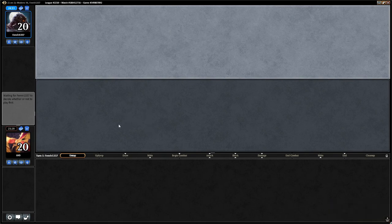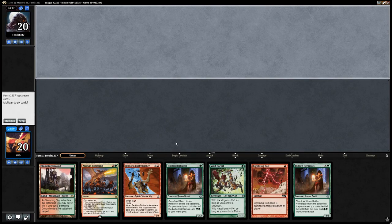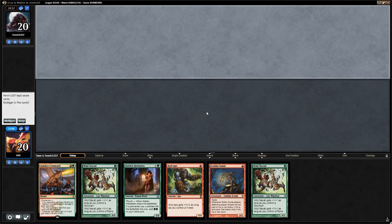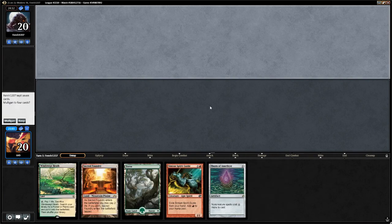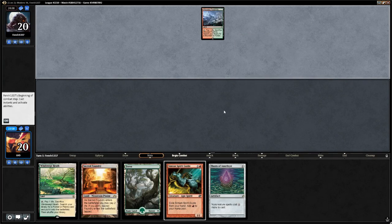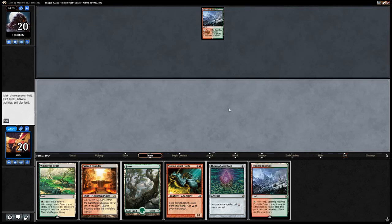This hand only has one land and no Burning Tree Emissaries to convert double green into red for the Bushwhacker, so it's actually a mulligan. The next hand has no lands at all — still not great even with a land on top. We'll keep at five, looking for creatures. We do have a turn 1 Thorn of Amethyst, which could be good, and we'll go for it since we don't have anything else going on.